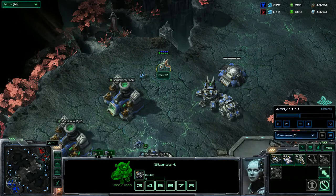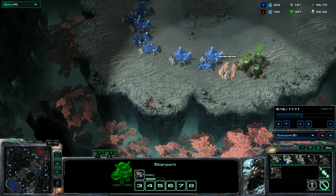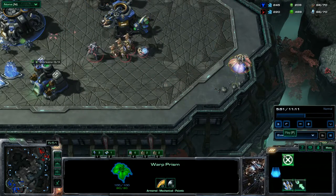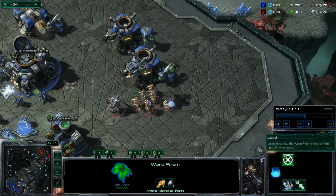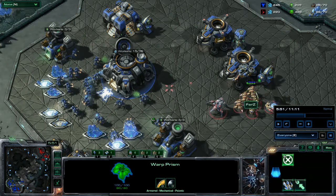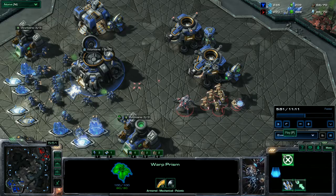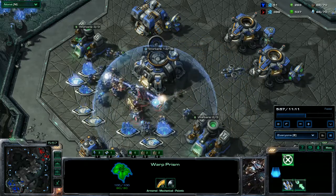We also got scouts, and then there was the first action where he actually flies with his Warp Prism into my base. He poured the units directly into the base. So it's like 5 minutes and I don't know what to do. He's just in my base, and I just moved my units to the third base to try to defend there. And then he completely squashes my forces.